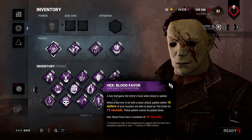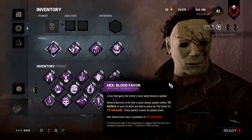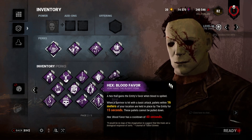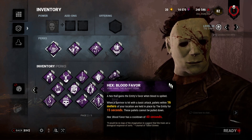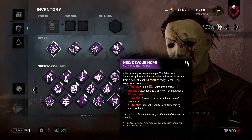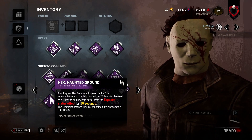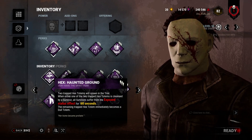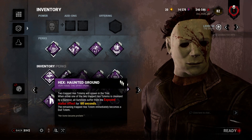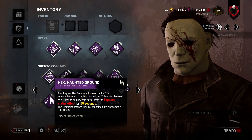Blood Favor can be really fun, especially if you have Save the Best for Last. You whack someone, they go to a pallet, or in Tier 3 if two people are next to a gen, you smack one guy down and the other starts running to a pallet — all of a sudden it's blocked. Devour of Hope: Myers already has an exposed mechanic, so it's not really amazing on him. When it works, it's fun; when it doesn't, it's not. Haunted Grounds can actually be pretty solid on Myers. I've had games where I downed three people in Tier 1 because of Haunted Grounds — you have no terror radius, all of a sudden they're exposed. In Tier 2 it can work too.